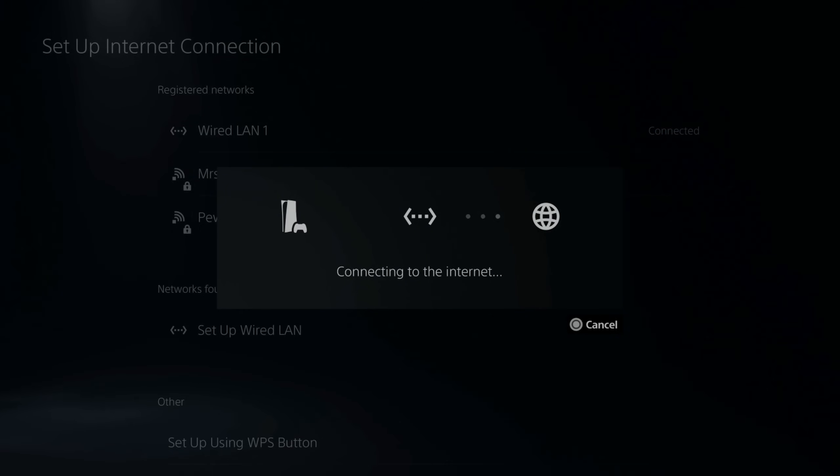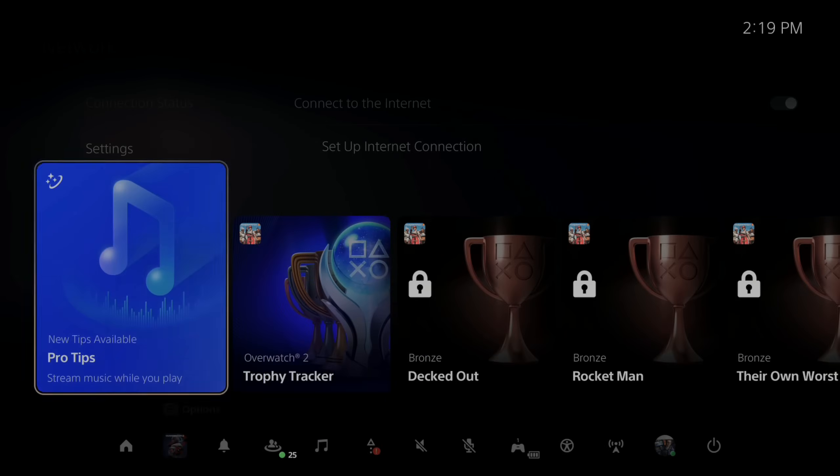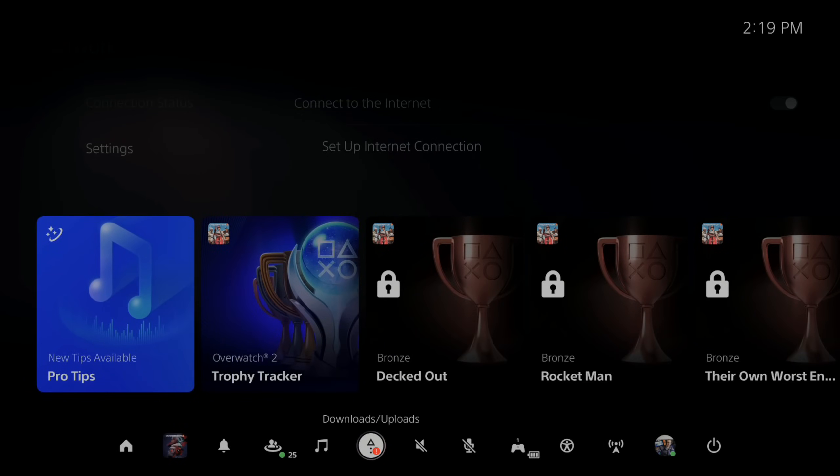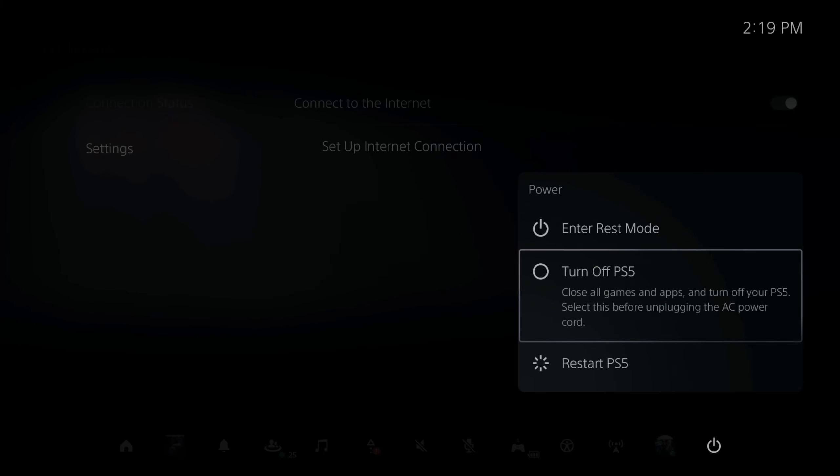It's going to connect to the Internet — I'm currently connected now. Let's back out of here. Now what we want to do is start our PlayStation 5 into Safe Mode. Press the PlayStation button, go on over to Power, and completely turn off your PlayStation 5.